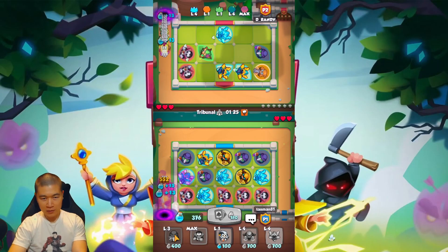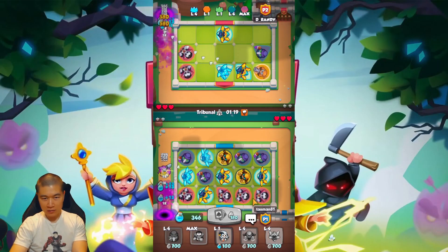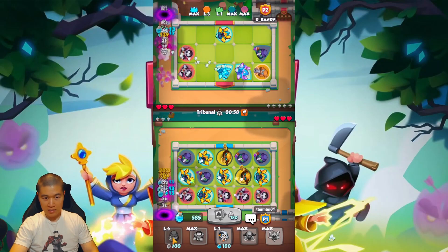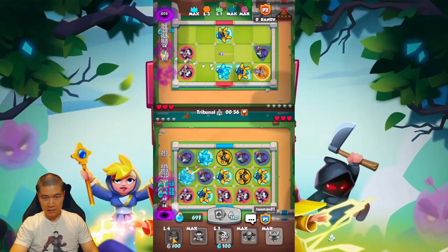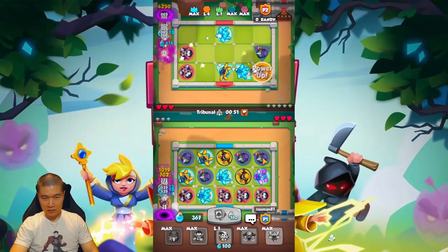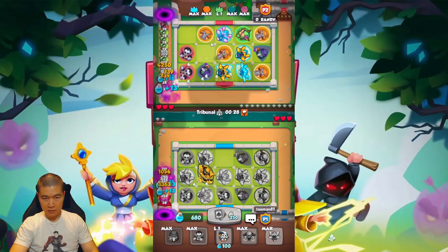Just continue leveling up your cards and pay attention to your enemy wave. If it starts getting too big, start collapsing your cards. Our opponent pretty much has the same deck but he doesn't have the Chemist, so let's see if we can edge him out with this card. Collapse cards and prioritize Boreas over others.